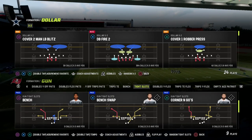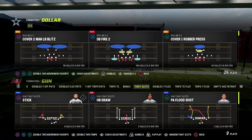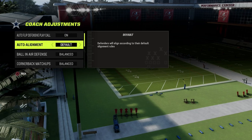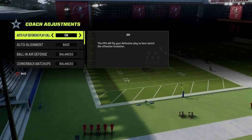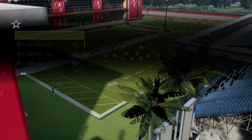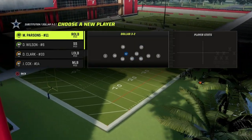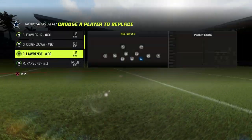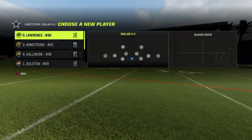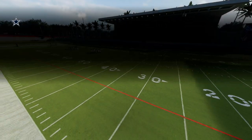This is also a really good defense for defending any kind of compression base formation. What we're going to do is go into our coaching adjustments, turn our auto alignment to base, and that's pretty much all you need to do. I like to put my zone coverage on match, and you want to make sure you don't have any defensive line abilities like edge threat down on the edge. We're going to sub in some backup D-linemen and you need to have corners on the outside.